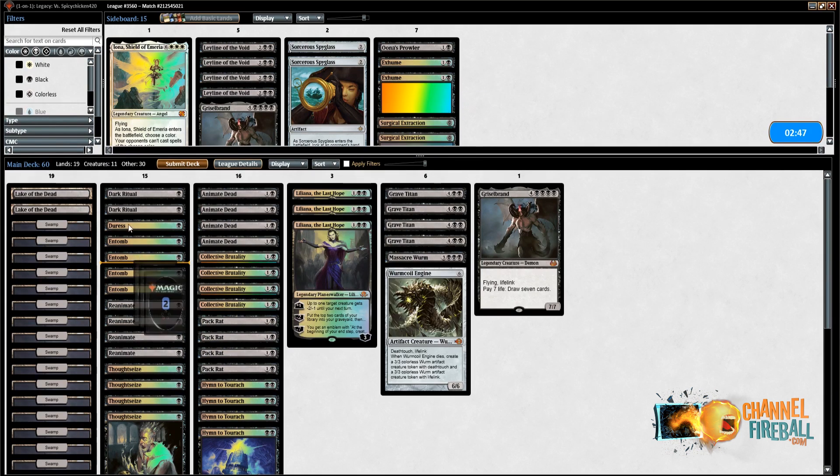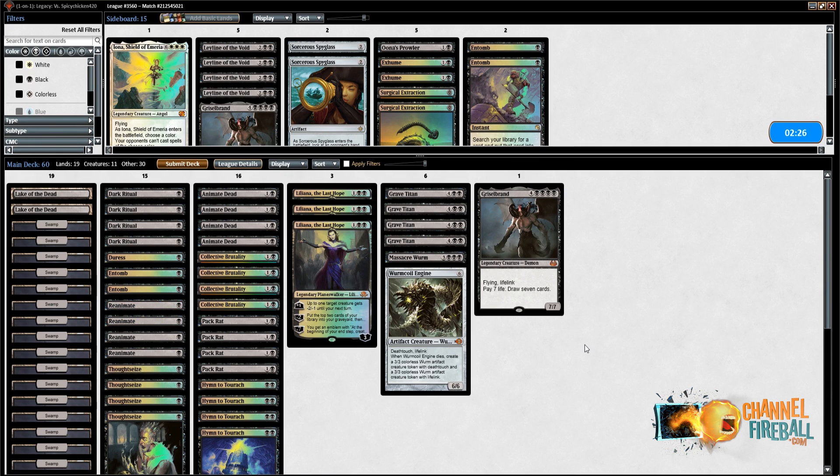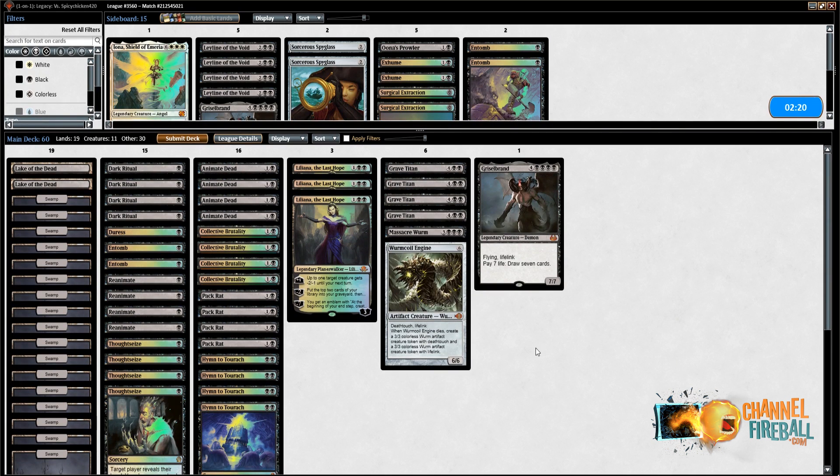I think I like Dark Ritual just because it's very efficient against Spellstutter and Daze — you can just play a spell, they go Spellstutter, you go Dark Ritual in response. Maybe I just don't like Entomb. The fact that they have so many counters and Surgical — I think the reanimation plan is really off. You just use your Animate Dead and Reanimate to reanimate the Pack Rat that they kill. They're going to have Lightning Bolt in this game but I think it's okay. I like this plan better.